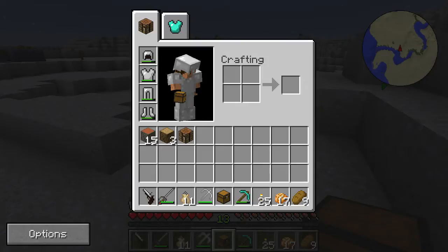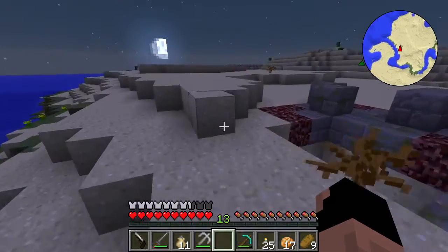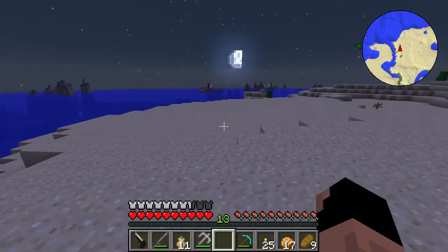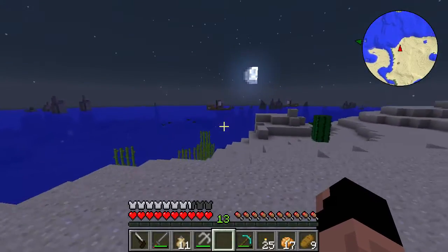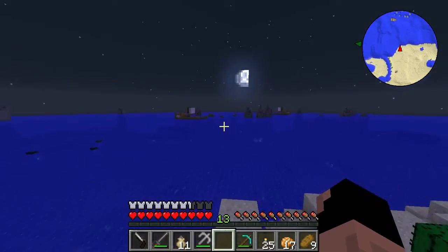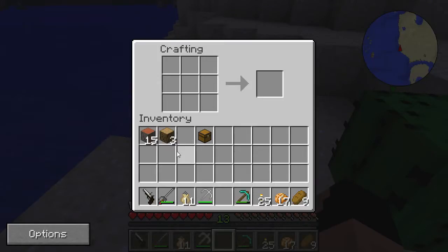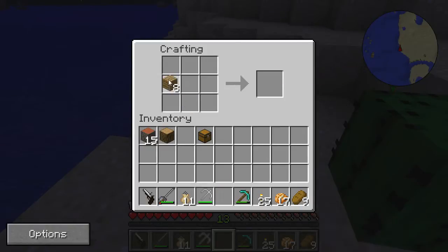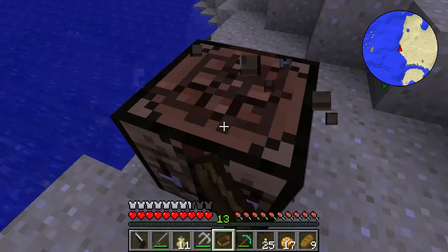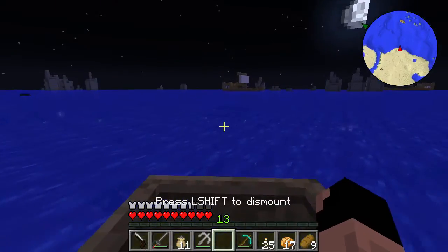Okay and we are back. I went ahead and picked up everything we needed. Nighttime is falling upon us though unfortunately. This is what we're trying to get at here - these guys right over here. Look at the moon just shining over the boats as we're going over there. These boats are absolutely insane. They do carry stuff from the pirates mod on them, so it's very important that we get over there and see what we can do.